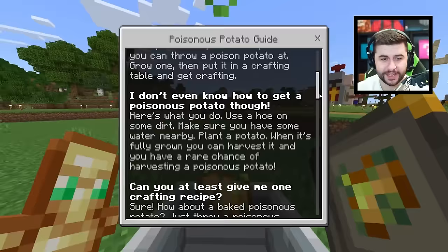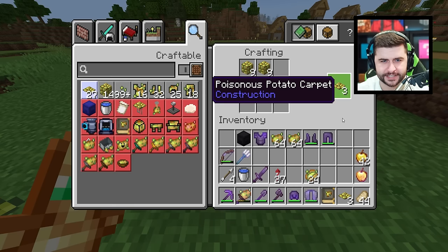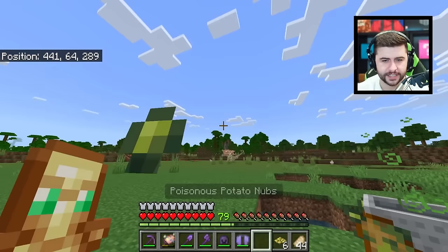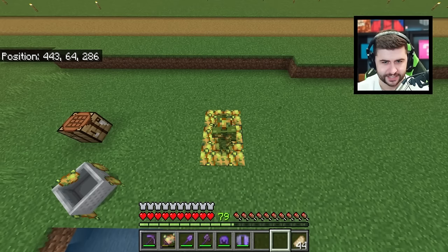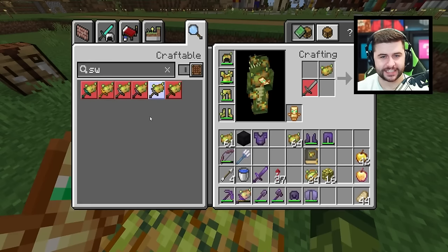That's everything mentioned inside the guide. At the crafting table we can make poisonous carpets. There are also Poisonous Potato Nubs — you throw these and they're like little pebbles. The carpets are purely for design reasons, but I wonder if they do damage to mobs as well. Let's just take off the armor and check. No, they don't — it would have been pretty cool though.